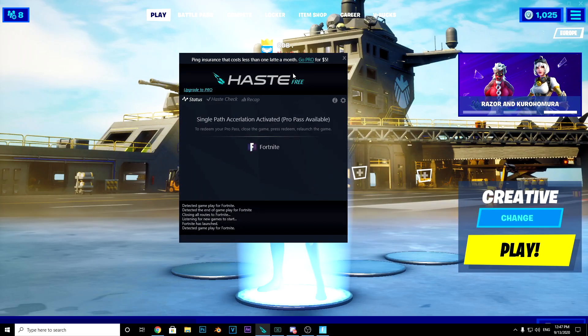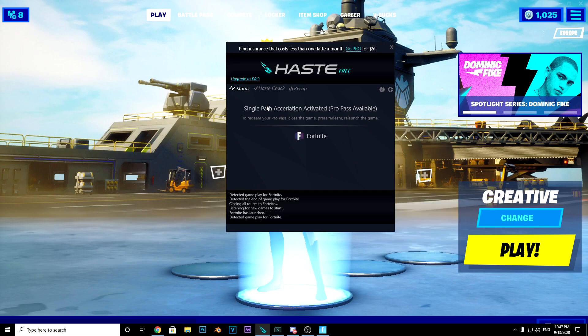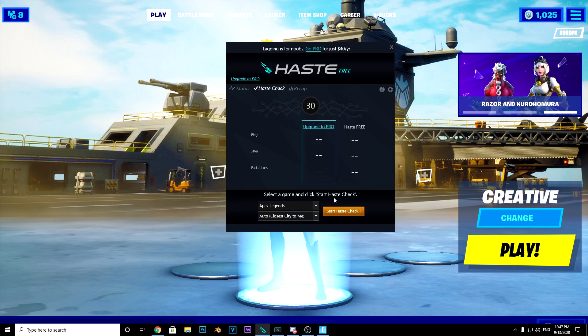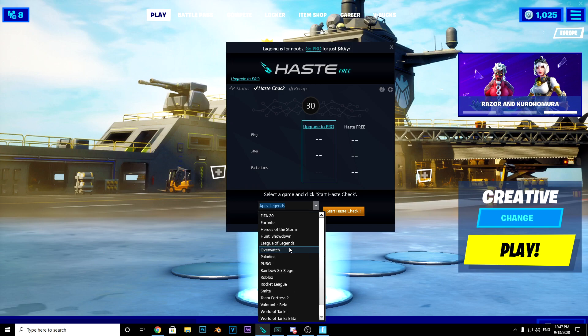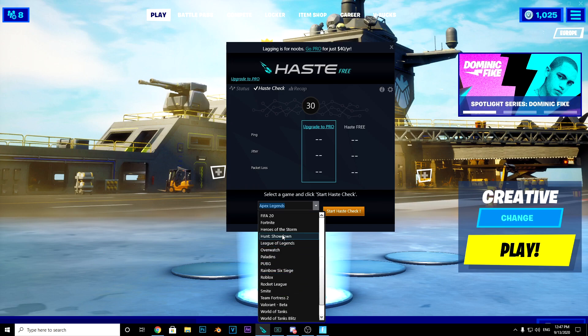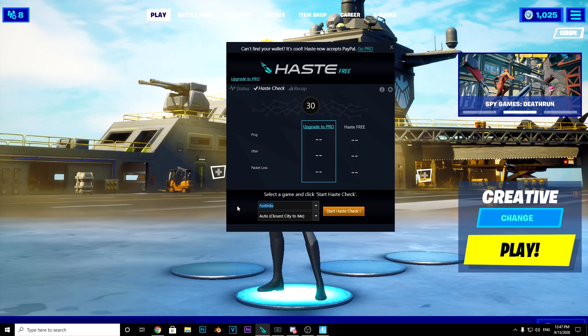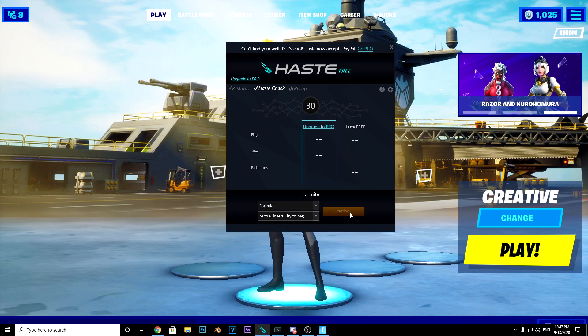Once you've loaded Fortnite, you should be able to see it now — it should just say 'single bar acceleration activated' and it'll say Fortnite there, and you're done. What you can also do is run a test. I did this when I first got it — I just wanted to see how much ping it estimated I'd get. So on the game selector you want to pick Fortnite, then select auto — closest city to me — and let's see.